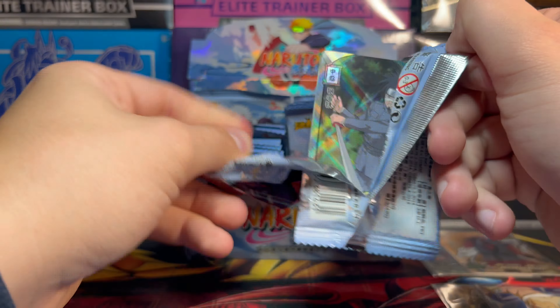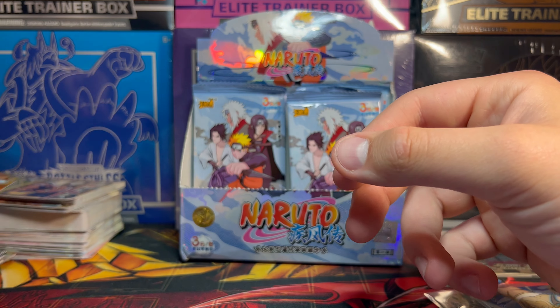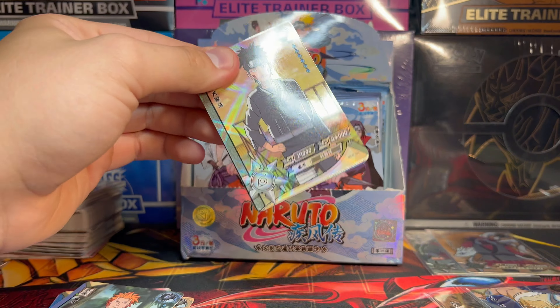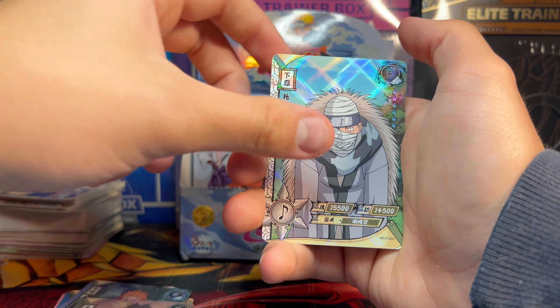Let's continue through these rares. We got Sakura. I don't remember his name but he's the proctor for the exam. We got Rock Lee. And there is a UR Jiraiya — that is a badass looking UR. Look at how cool this one looks, just a little bit different than an SR. It looks like it just has a different type of foiling on it. That is super cool. I don't know how rare it is comparatively but it is a cool one for sure.